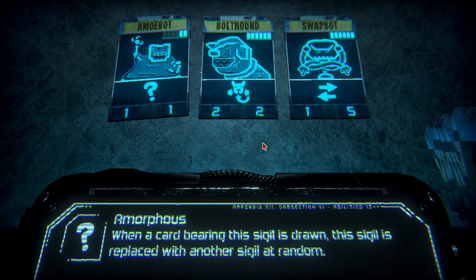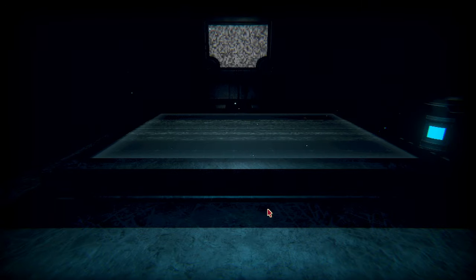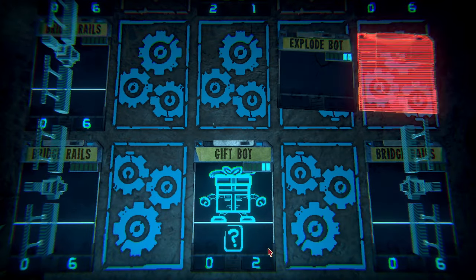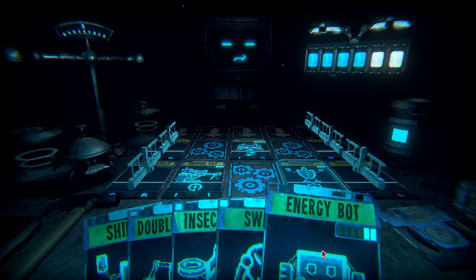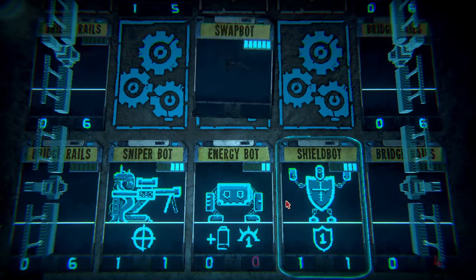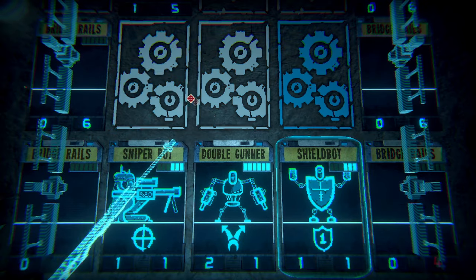When a card bearing the sigil is drawn, the sigil is replaced with another sigil at random. I'll take this one — it's a playmaker I guess. I don't have anything else I can really do. I'm about to lose — two health, four health. A few minutes later — we're back at it again. Energy bot, which is good. Draw one more card, put you right there — we should win right here. We're doing good, we're back at it.